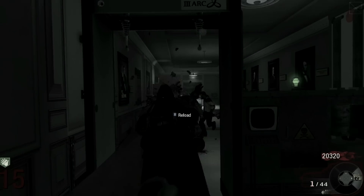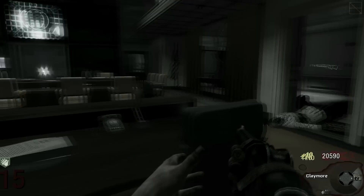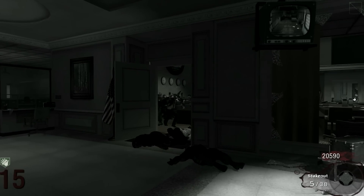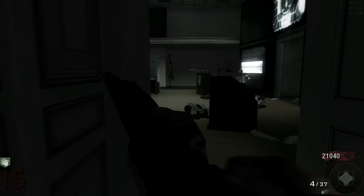Produced by the Ithaca Gun Company since 1937 and mainly in usage by various US police departments. Unlike most other shotguns, the shell-loading and ejection ports are located on the underside, making it popular for both left- and right-handed users.